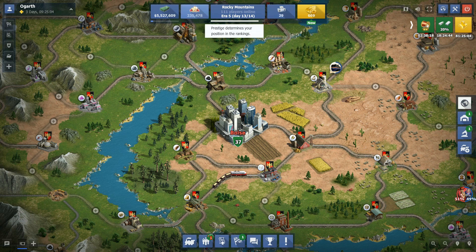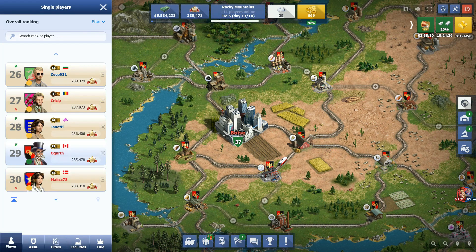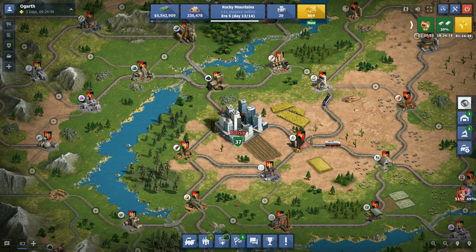I'm by far not the best — I'm sitting at 235,000 prestige currently, almost going into era 6. If we take a look here, I am 29th, but if we jump right to the top there are always people that are going to be better than you. Lumpy here is at almost three times my prestige with 689,000, so doing fantastic. I feel like I can talk to it well being in the top 2% of this world. So let's get on into it.